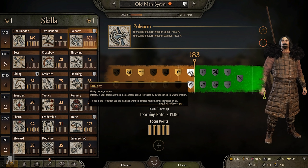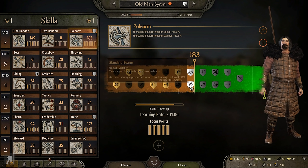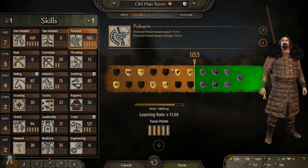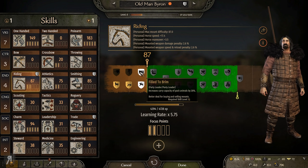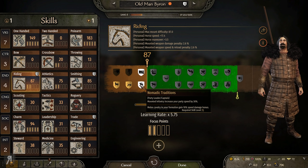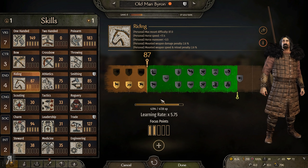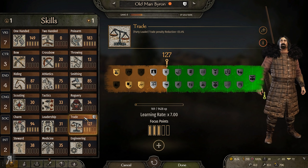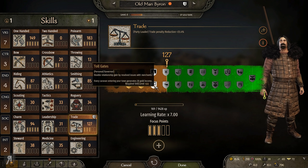Let's look at our perks: infantry in your party have their melee weapon skills increased by 30 while in shield wall formation — I'll probably take that. Yes, we're going to be taking Phalanx right there. For the next choice: mounted infantry increase your party speed by 30 percent — why not, let's do that. And doubles the chance of learning new crafting parts through smithing — yes, I'll take that too.